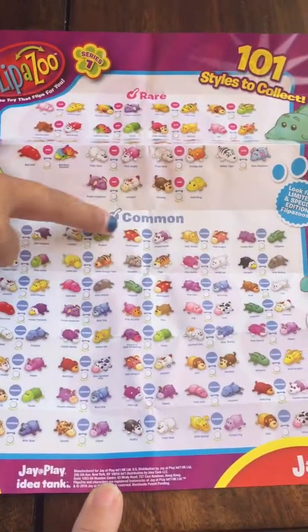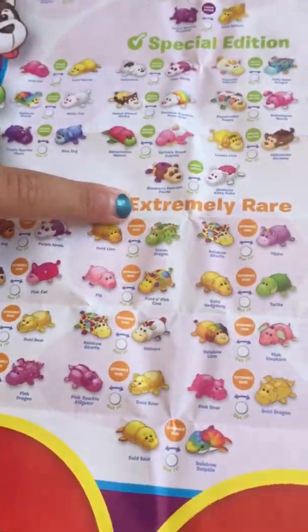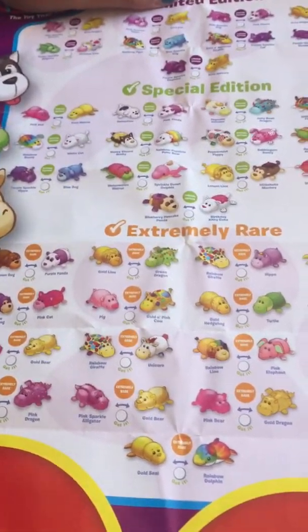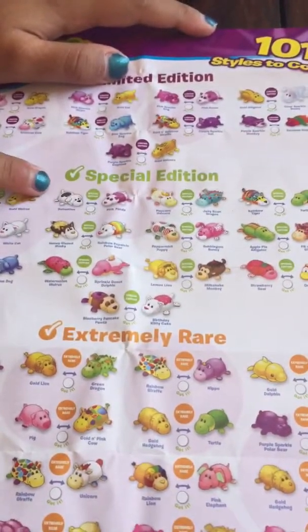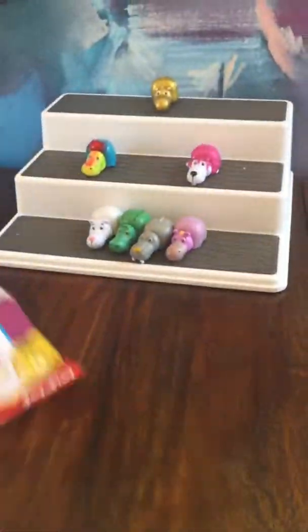Okay, so we have the commons, the rares, the ultra, extremely rare, extremely rare. I kind of like that polka dotted rainbow giraffe. And we have the special edition and limited edition. Alright, let's find out what we got.